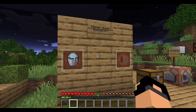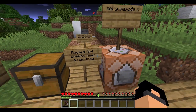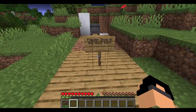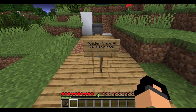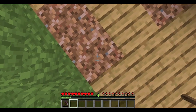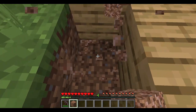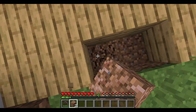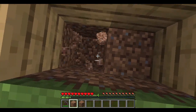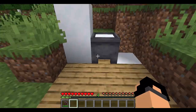Powder snow and rooted dirt. Rooted dirt spawns near a new tree type. Powder snow is like quicksand. Rooted dirt compared to normal dirt — it has roots in it.